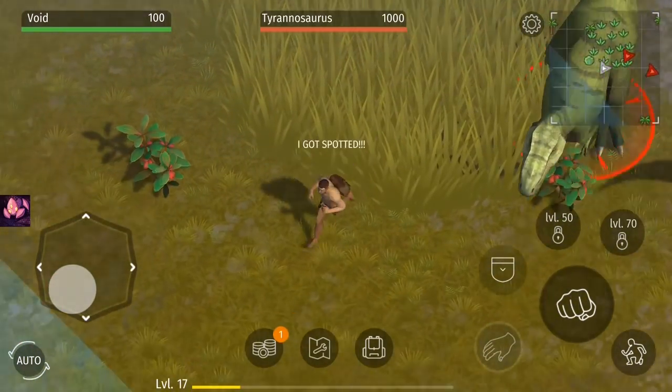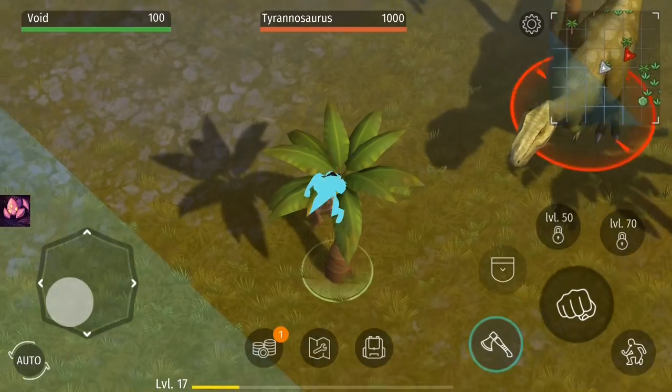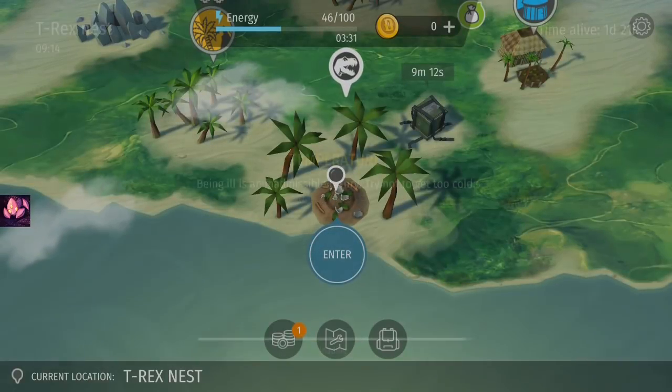The first thing I would suggest doing is going around and looting all the chests you can find before going for the egg. By looting the chests first, you will also find the possible location of the egg, making it a lot easier to go ahead and grab it.